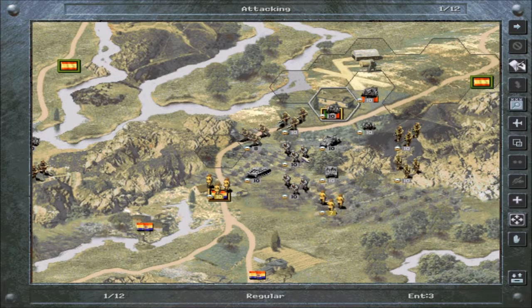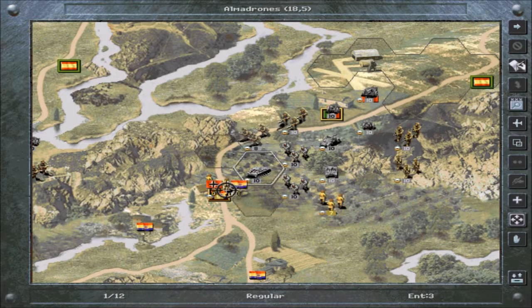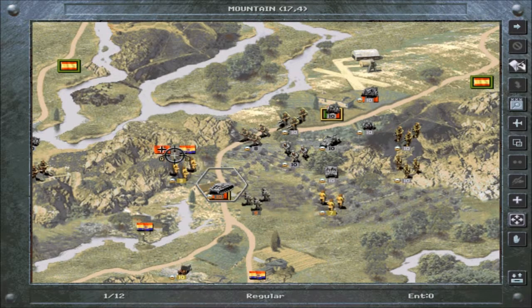Now we can finally take the city. One to five — good, they ran away. Whenever you kill enough units and manage to suppress the rest, they will run away. Unless they're artillery, then they will just get killed — they'll just blow up, usually unless there's a lot of them left.